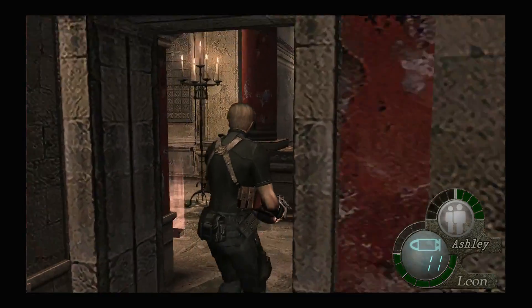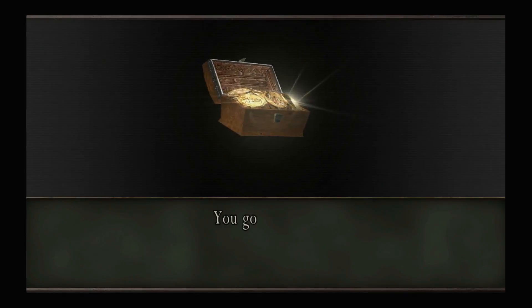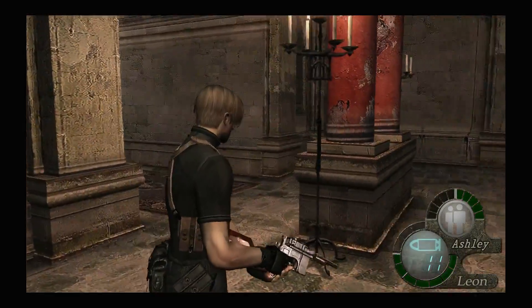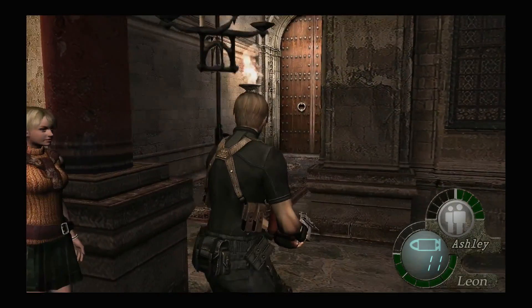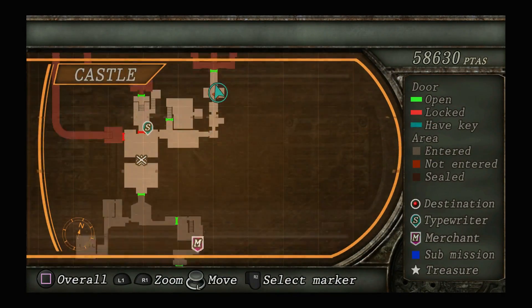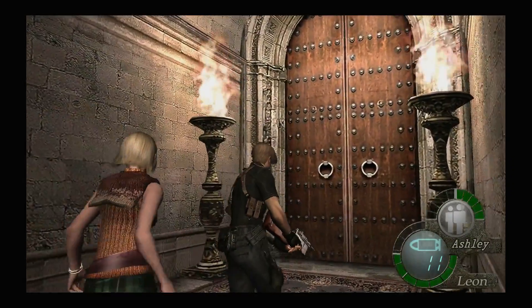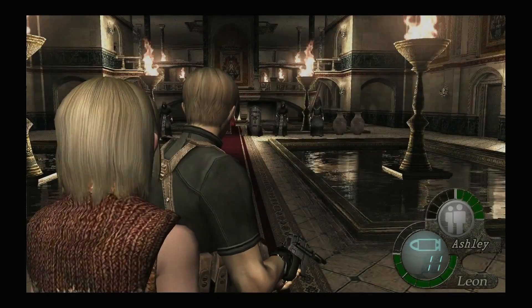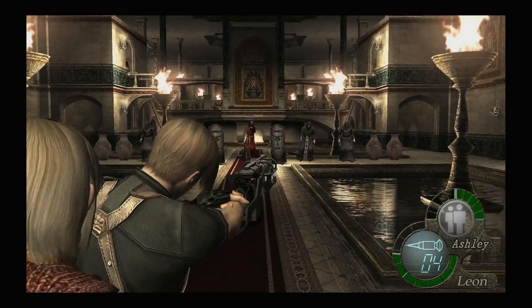Let's use our herbs here. Let me just check the treasure map — make sure I'm not missing anything. Alright, let's go. Let's bring out our mine thrower.